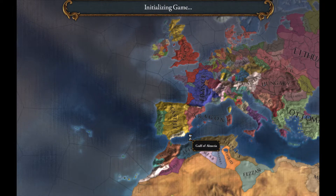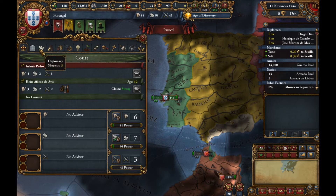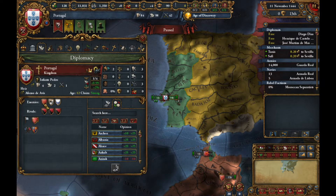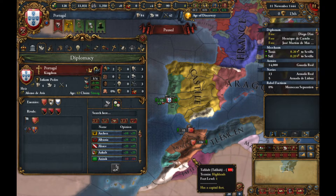Let's just see what our situation is right now. So Morocco hates us — that's fine. I want to eat him up right now. Reconquiste his ass. Like, I'm happy he doesn't like me.